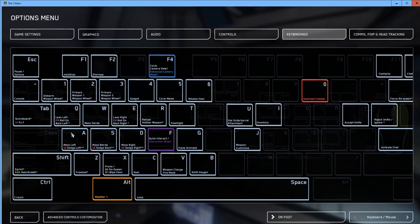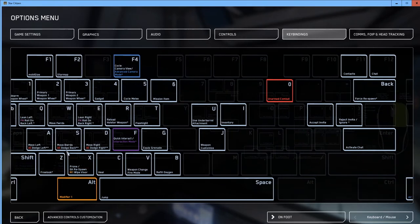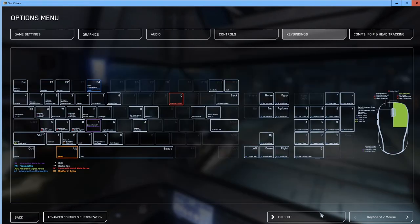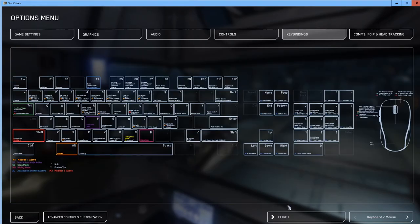In key bindings you can see W is move forward, A is move left, and so on. Moving your mouse over the keys shows what commands are available. You can also click down to 'in flight' to see flight commands. As they say in the verse: if you can walk, you can fly — you now know all the basic commands to fly a ship.